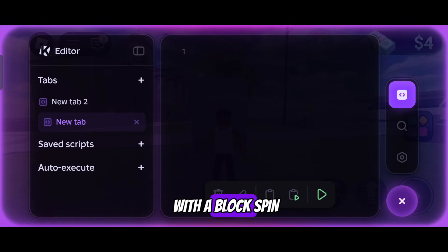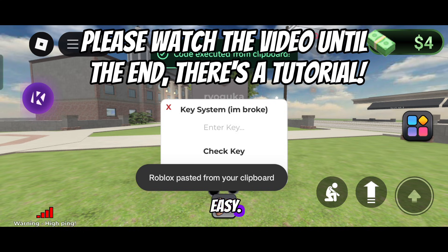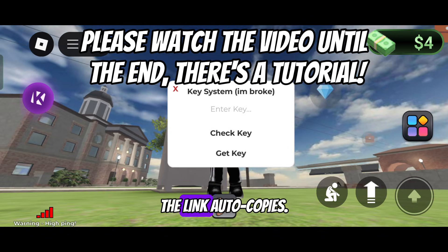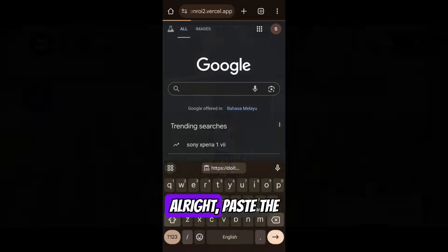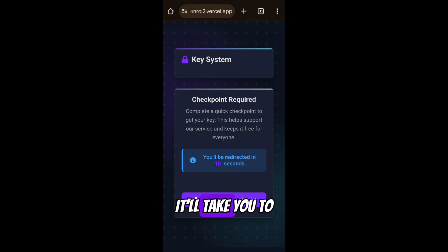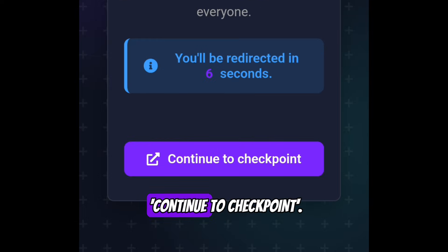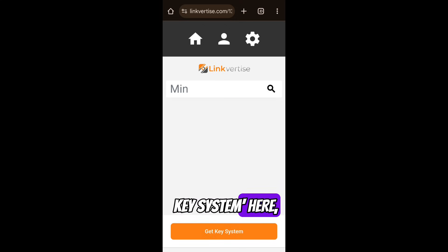Back with a Block Spin script. It has a key but it's super easy. Click 'Get Key' — the link auto-copies. Open it in the browser, paste the link and hit search. It'll take you to the key system page. Now just click 'Continue to Checkpoint' — you'll land on Linkvertise. Click 'Get Key System' here.